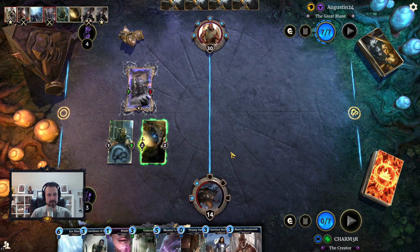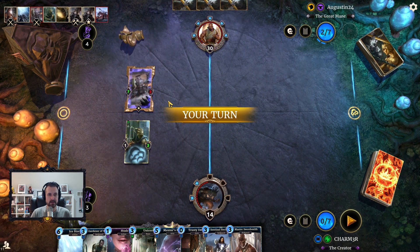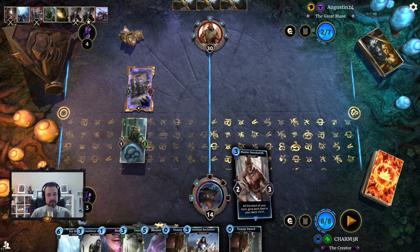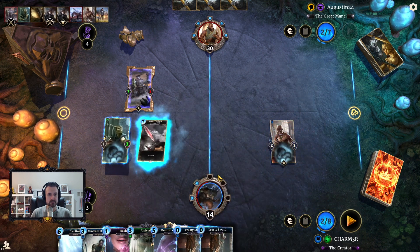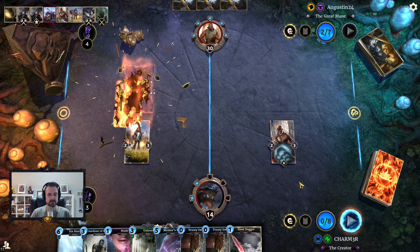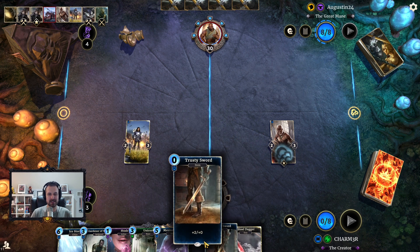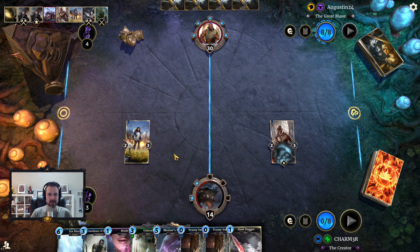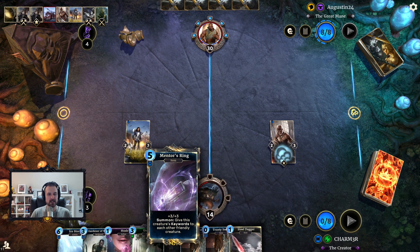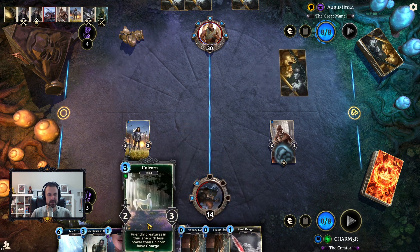We're assembling the pieces, slowly getting there — we just have to survive. Cast Into Time, annoying, but we can still trade here — that's fine. Another Trusty Sword, so we'll use this to trade here and save our other Ice Storm. Kind of a bummer that after we get our first Swordsmith we've already drawn two Trusty Swords, because these are what you're really trying to buff up as best as possible. At 11 magicka we've got Gardener, Unicorn, two Trusty Swords and a Mentor's Ring.